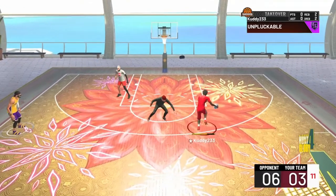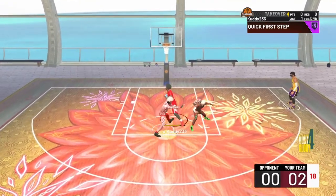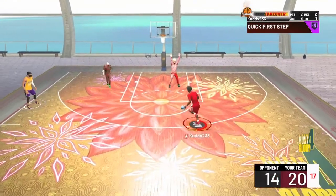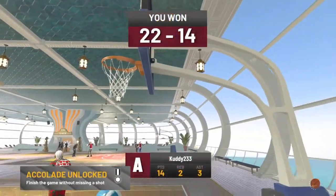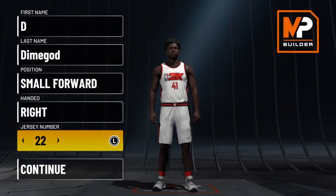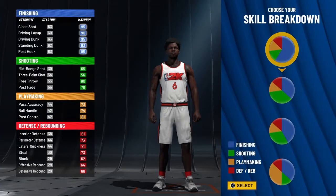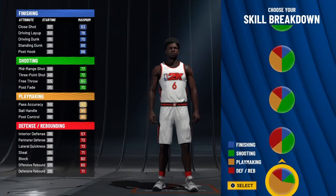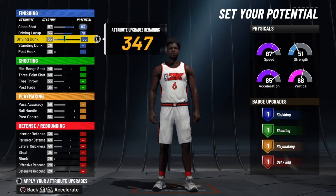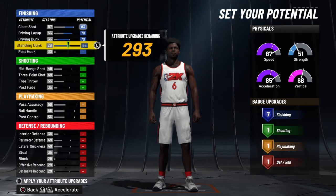And y'all see this right here — I don't see a lot of point forwards using this dunk package because a lot of times people don't upgrade their standing dunks on their point forwards. They just put up the driving dunk and leave the layups alone, or they might just put up the layups. But the dunk package I'm using in this video is the Ben Simmons dunk package. I'll show you the stats you need to unlock that in a quick second. A lot of people make point forwards in this game and they put up the driving dunk and just keep it like that — no close shot, no driving layup, no standing dunk. That's just weird to me.